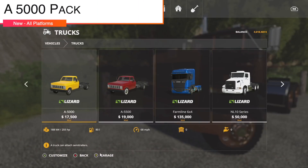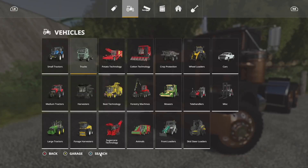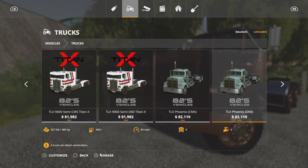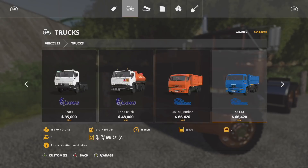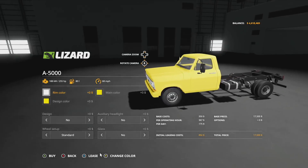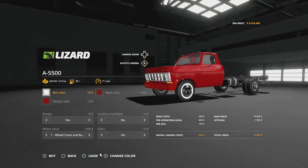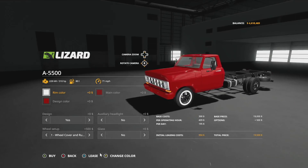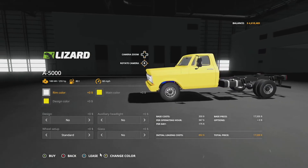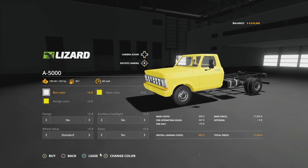First up, new mods for all platforms. We have something that's actually in the wrong place — don't go looking in Cars for this first mod. This is the A5000 pack and it's going to be in Semi Trucks for some crazy reason. You're going to find these bad boys right here. There are two different versions: a longer bed version which works with some attachments, and a short bed version which works with its own attachments. These attachments do come with the pack.